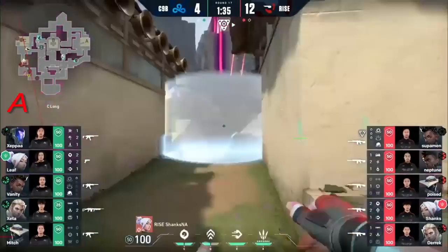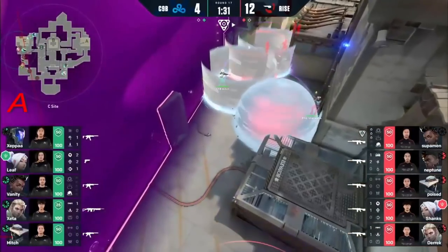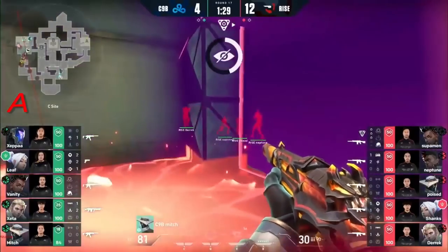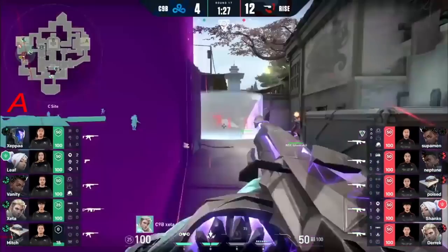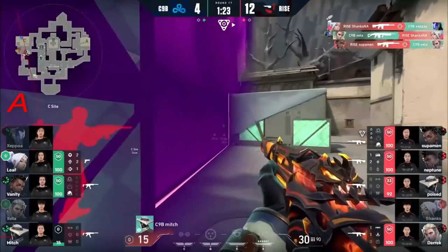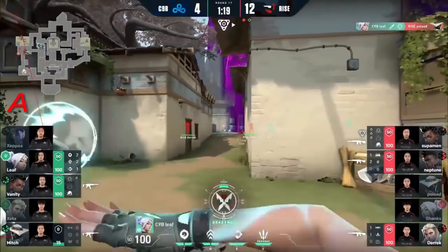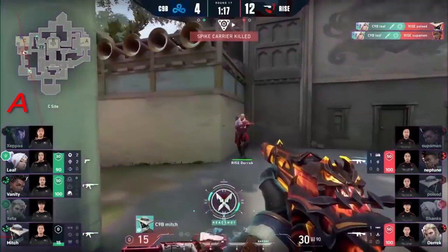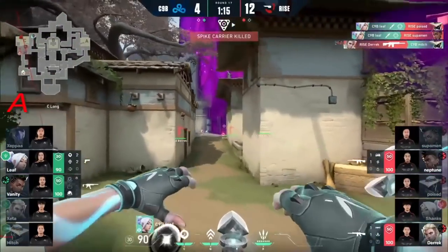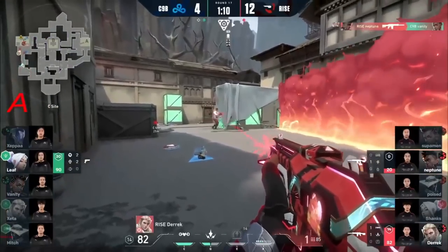Agents that he's playing — but let's cross that out. We have a full exit. Their upper bracket is on the line right now for Cloud9, as they're trying to hold the C site. Damage on Mitch already. A final round here — C9 Leaf doing what he can to keep them in this series. But it's not going to be enough — or at least for him. I should say 2v2.